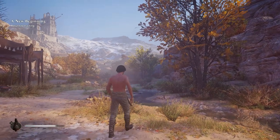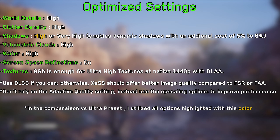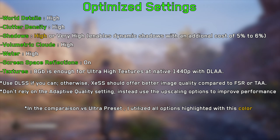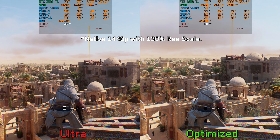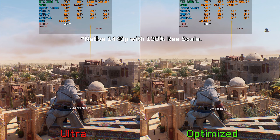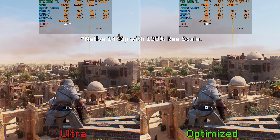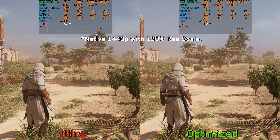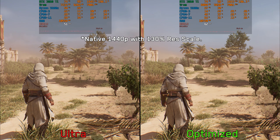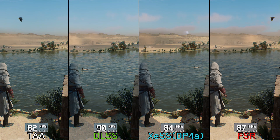Based on everything we've seen, these are my recommended settings. Comparing optimized settings against ultra preset at native 1440p with 130% resolution scaling, optimized settings can offer around a 38% boost to performance in the best case scenario. In other areas the difference is smaller, around 21% or less, so the performance scalability of the settings in this game is not particularly strong. Therefore, if you need more performance, I'd advise against further reducing settings — instead, consider using DLSS or XESS.